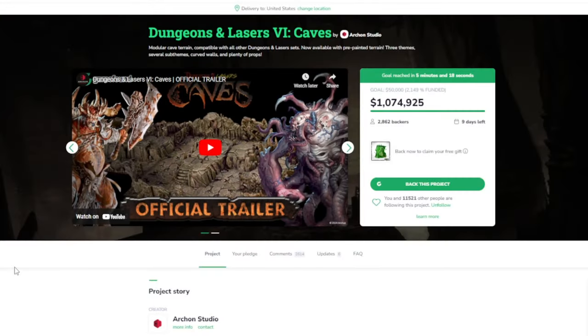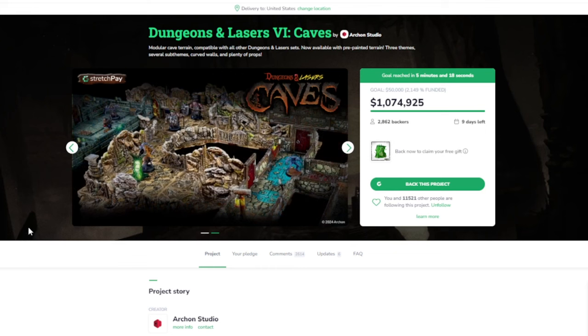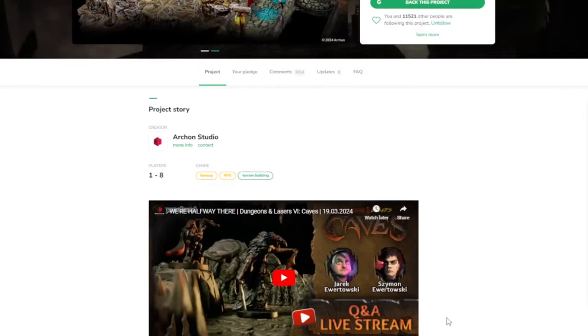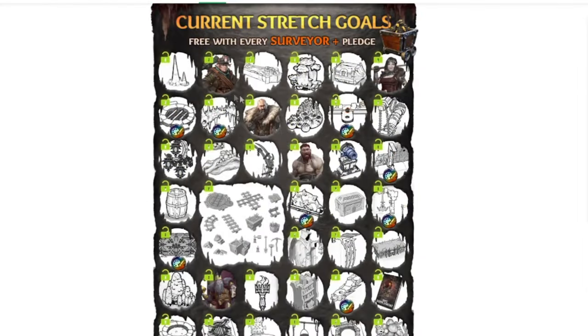Let's go over to the computer to take a look at the campaign. Here's the page — use the link below to go to the GameFound campaign for Dungeons & Lasers 6 Caves. They have a video you can look through. As of filming, they raised over a million dollars, so there are a ton of unlocked stretch goals, which is amazing. It includes miniatures but mostly a bunch of terrain pieces you can use to dress up your terrain. There's a marker showing it comes as a pre-painted option.